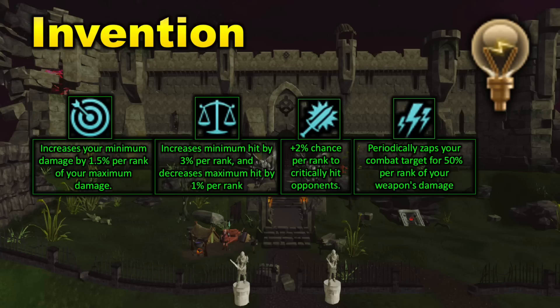The second perk is Equilibrium, which increases your minimum hit by 3% per rank and decreases your maximum hit by 1% per rank, making your average hit a little bit better. Then there's Biting, which has a plus 2% chance per rank to critically hit your opponent, going up to rank 4. And then there's also Crackling, which periodically zaps your combat target for 50% per rank of your weapon's damage — it goes up to rank 4 and zaps every minute, essentially dealing 200% weapon damage for free every minute.